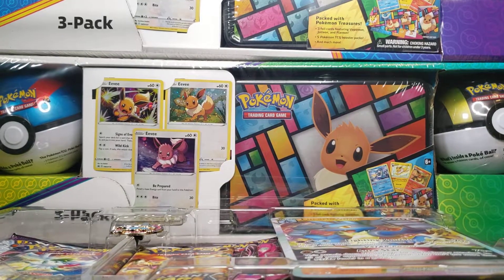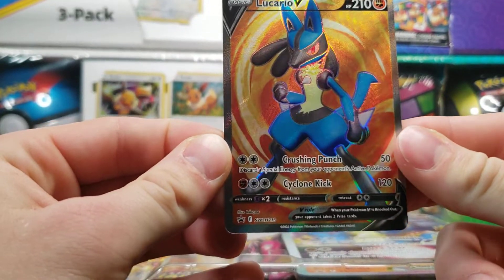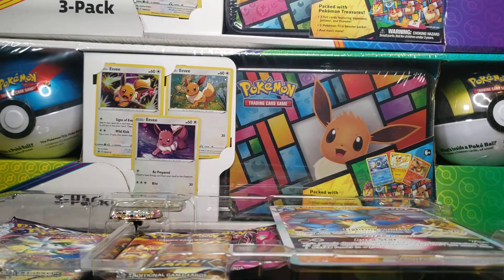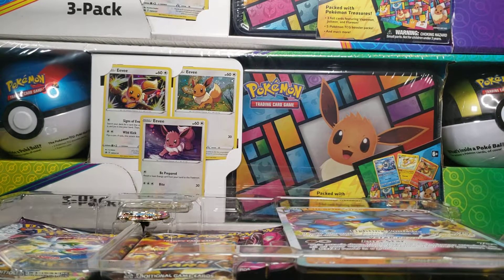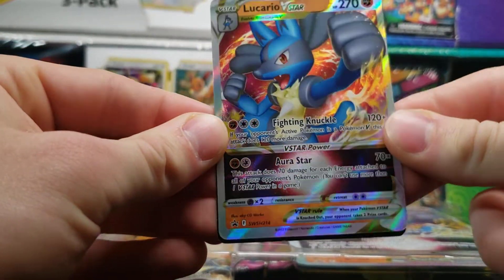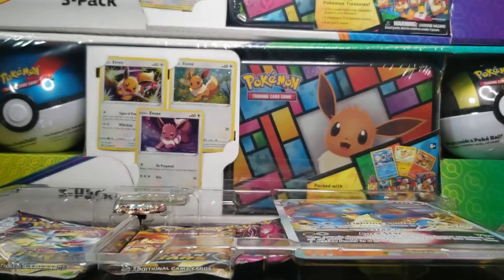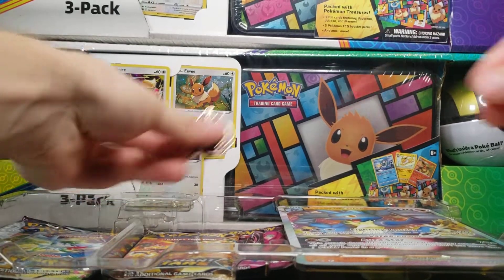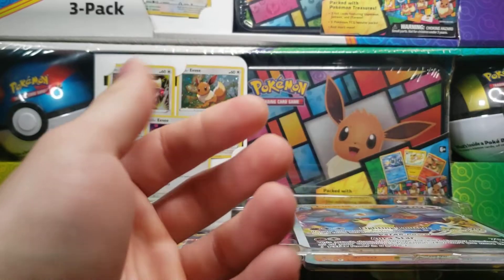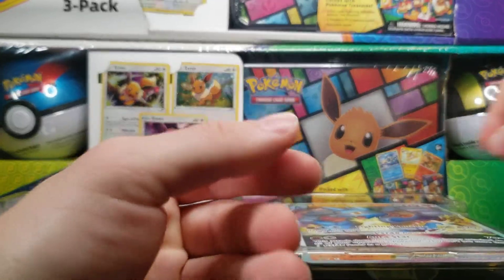I will very gently take out the plastic to showcase our Black Star promos. We got Lucario V — 123 for this guy. We are coming to the end of the Sword and Shield block, so we'll see how many Black Star promo cards we have. Sun and Moon had just a little under 300, like 280 or so, which sounds about right for what we'll end up with Sword and Shield. There's the code card, the coin — very sleek — and the pin, which I always love the pins they throw in here.